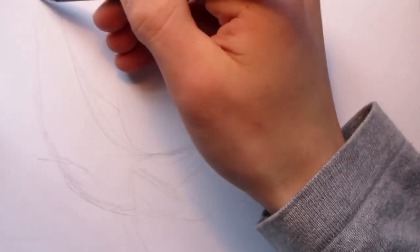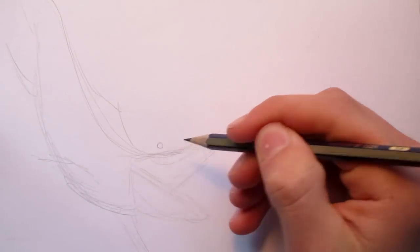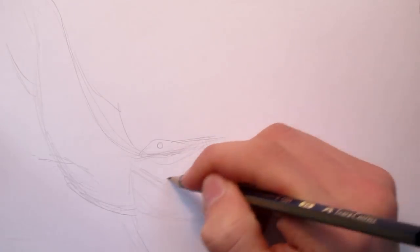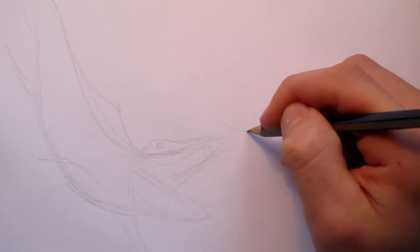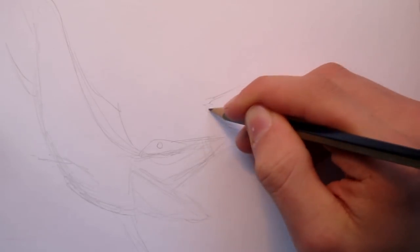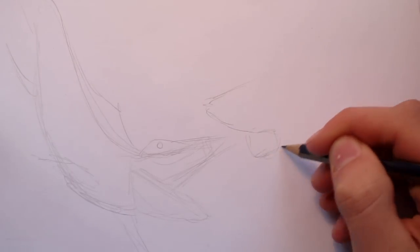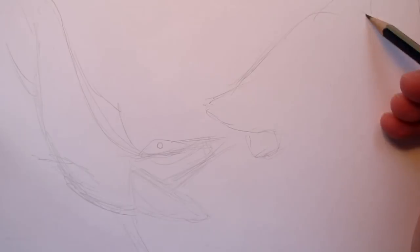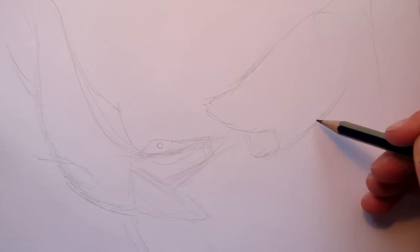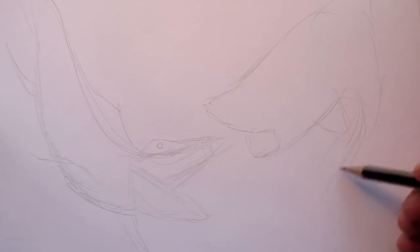Here's the basic outline for the Mosasaurus — it's basically diving down. The eye is going to be right about here. It's basically diving down and sweeping toward the Megalodon, which is right about here, like they're about to bite into each other. So the Megalodon is curved upwards like so. This is just an outline to get the basic idea of what the drawing is going to look like.